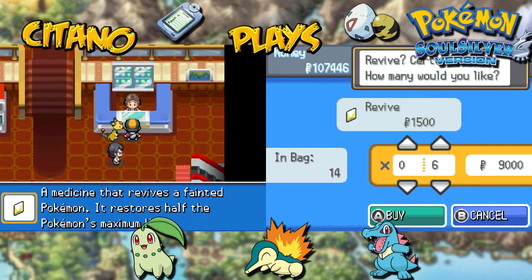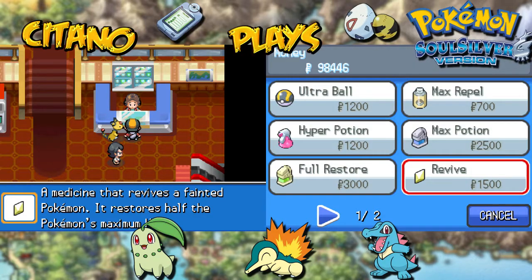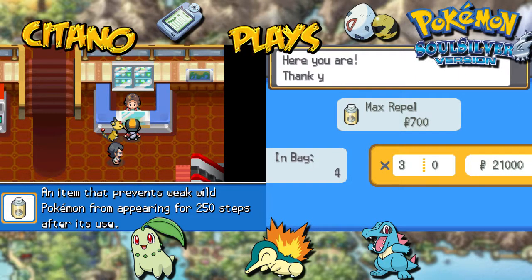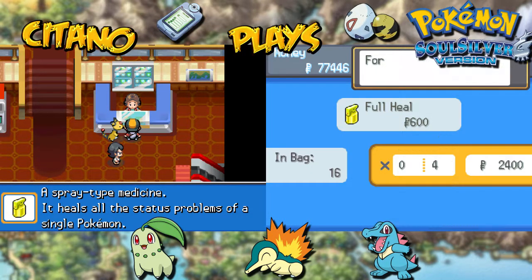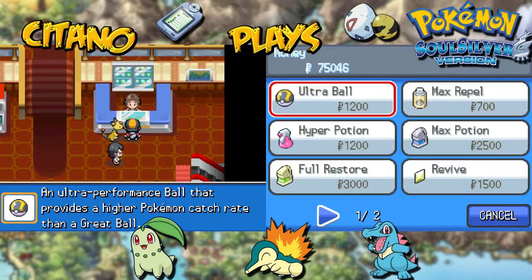Revive — we have 14. Buy 6 more so we have 20 in total. Pedalife will be one by one, we don't need it right now but it's really nice to have, let's buy 30 more. We're getting a lot of money in this place, so that's gonna be nice. Full Heal — let's buy 4 more so we have 20. A lot of Revives, a lot of Hyper Potions.